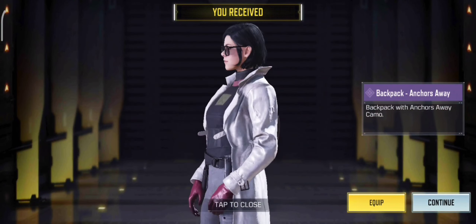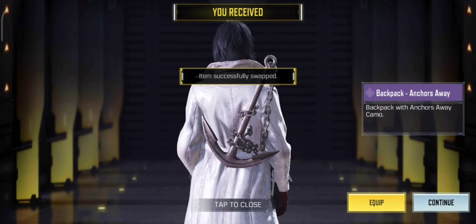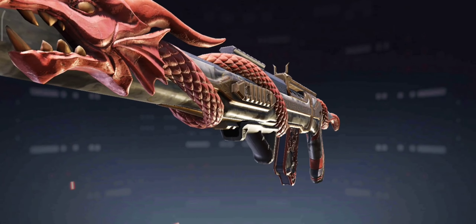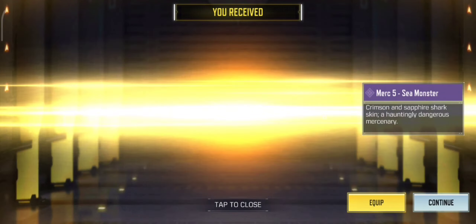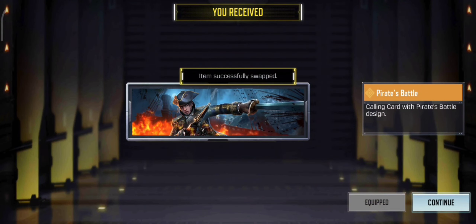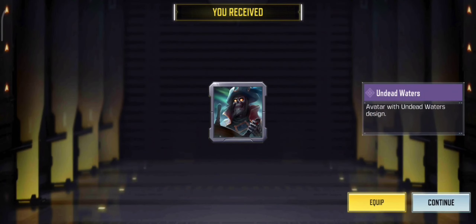This is the Backpack Anchor's Way. This is the 2nd Gun — it's awesome because it looks like a Serpent. This is SKS Ruby Serpent. This is Merc 5C Monster. Free Legendary Calling Card with Frame. Cool Avatar.